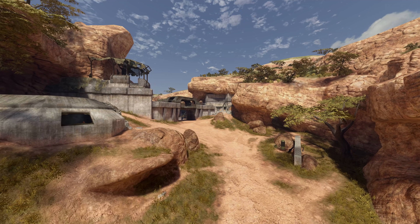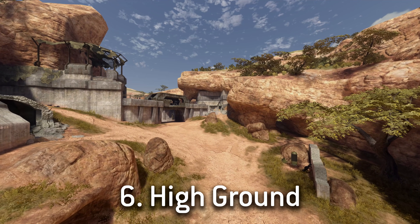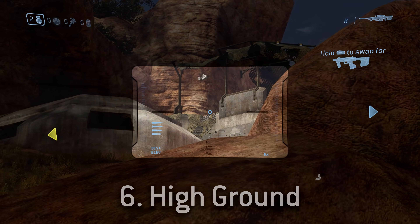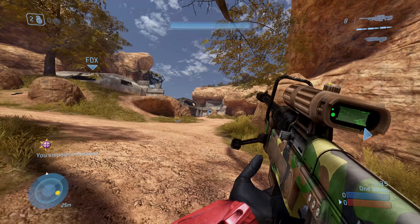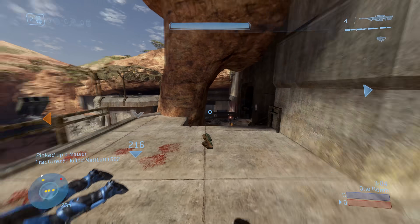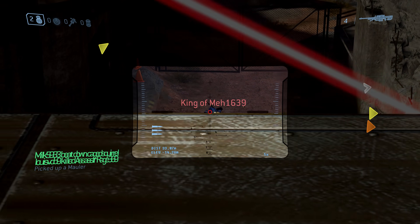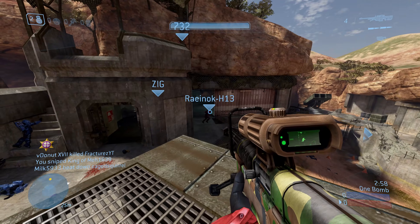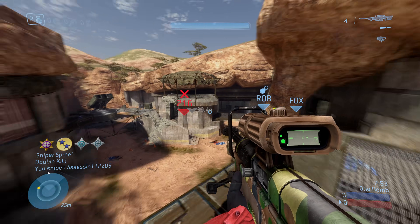Coming in at number six, we have High Ground — the undisputed king of 4v4 vehicle maps. High Ground is a fan favourite gem from Halo 3 that played so well in just about every single game type, from Slayer and VIP to One Flag, Assault, Infection, Fiesta, and literally every other game type in the game. Honestly, it blows my mind that there was never a remake of High Ground in Reach, Halo 4, or Halo 5.